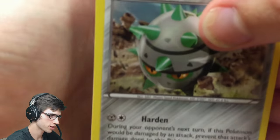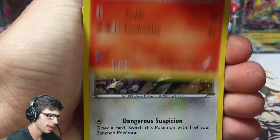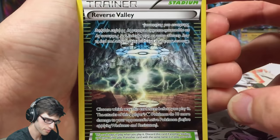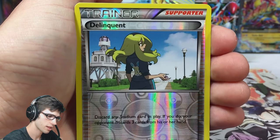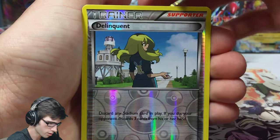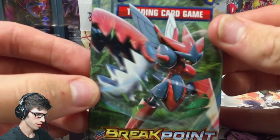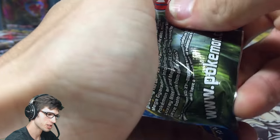We're slowly but surely getting the pulls but it's not in bursts — every now and then we'll get one here and there. Oh, first reverse Holo value of the box — Gabite! It's kind of just one here and there. We also got a Delinquent reverse, and then two Delinquents in a row plus a Seismitoad regular rare — Syphon Off and Shaky Four.